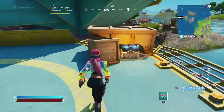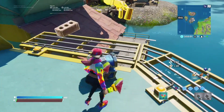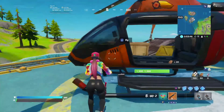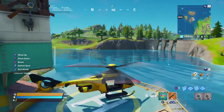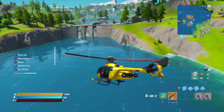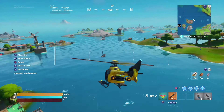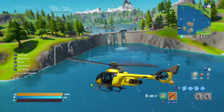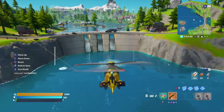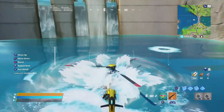So the first thing I need to do is get a chest and everything — got a pump. Pumps are still in Battle Labs. Take this chopper here. And this is the first glitch. Head over here to this hole. I don't know if it's this hole or the other one, but basically I have to land the chopper here.